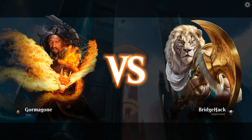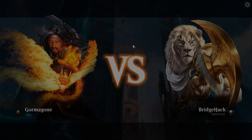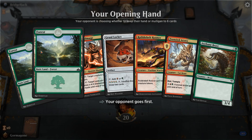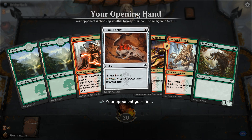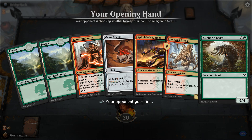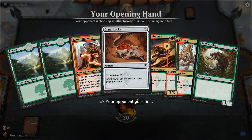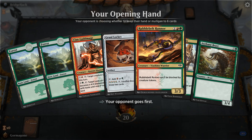Welcome back to Magic the Gathering. This is our draft for Ravnica Allegiance. Let's see our hand. We've got two forests. We have a Gruul. Our hand doesn't really cater towards that too much. Unless we draw upon it, we are on the draw.